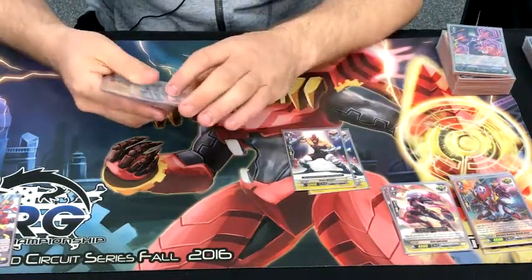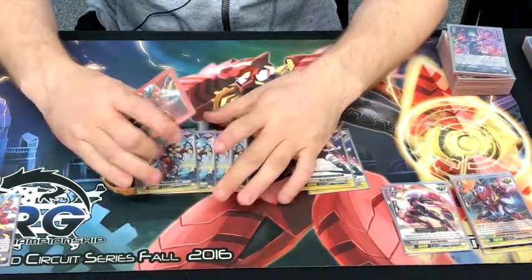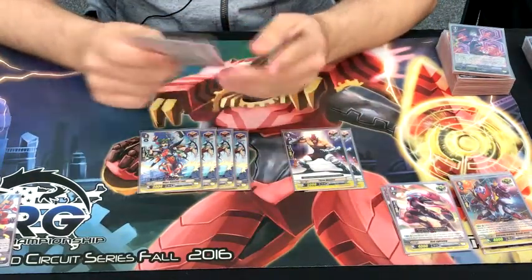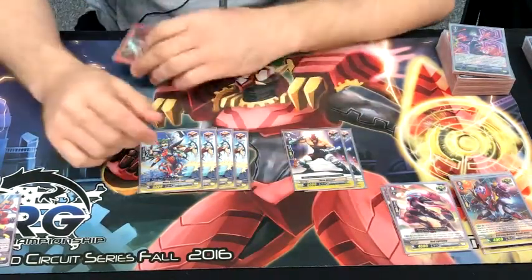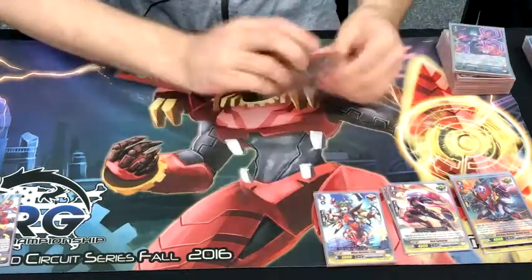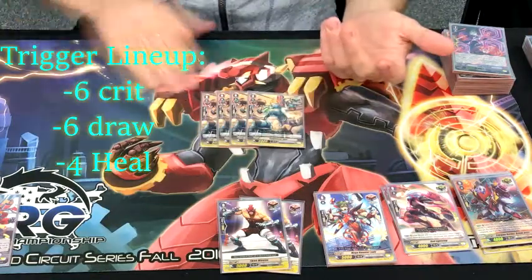I play 6 draw triggers overall. None of my draw triggers do anything because Boucher Road hates NovaGutbervictors. You need to draw into your pieces otherwise you're just going to lose — you're stuck with bad pieces. And then lastly, you're going to go with 4 Heal Triggers because you want a Heal, you want a G Guard.